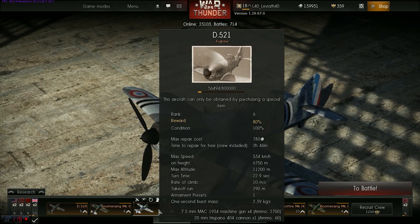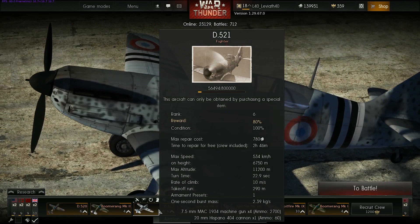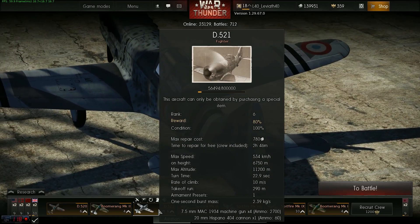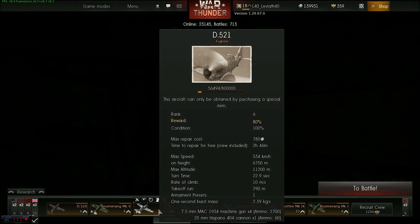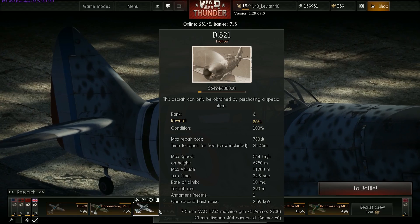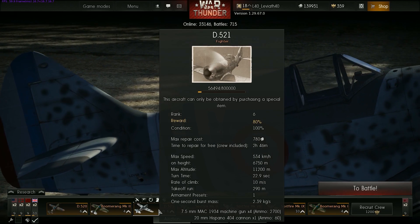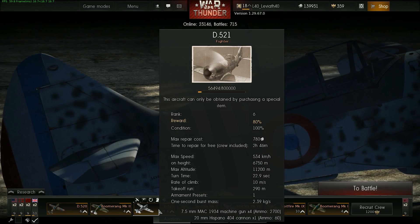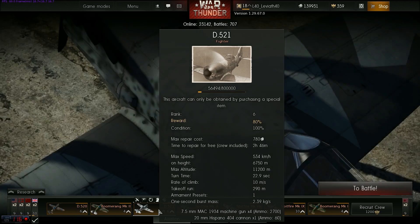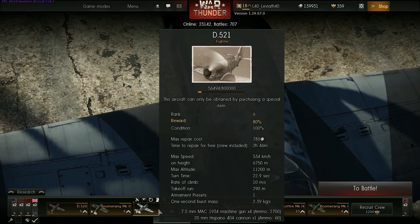Le D520 est un appareil qui est entré en service fonctionnel dans l'armée française le 13 mai 1940. Les troupes allemandes avaient fait leur percée en France après avoir conquis les Pays-Bas, la Belgique et le Luxembourg, en entrant par la percée de Sedan le 12 mai — donc vraiment la veille. C'est un avion qui est entré dans le feu de l'action directement. Les pilotes français n'étaient pas vraiment formés sur cet appareil, tandis que les pilotes allemands étaient bien formés sur le Bf-109 E3.